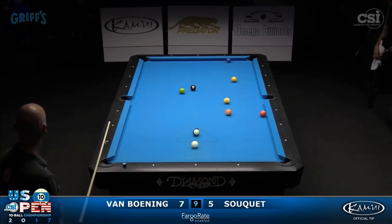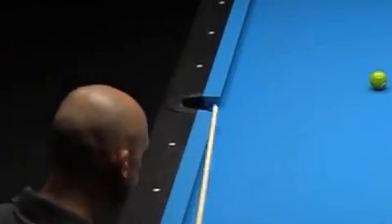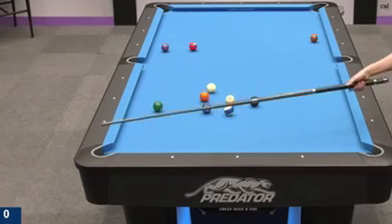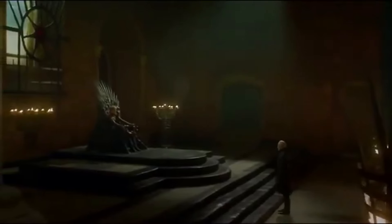So pay attention to what the pros do. When they try a safety, they usually call a ball. And this is especially the case when they try a kick safe, since the outcome of the shot is more unpredictable. By doing that, they stay in control if the ball happens to go.